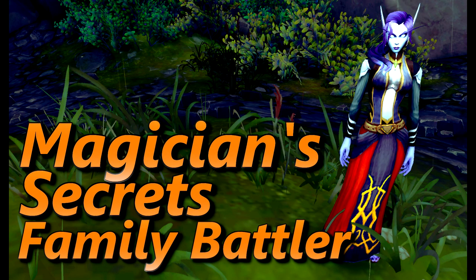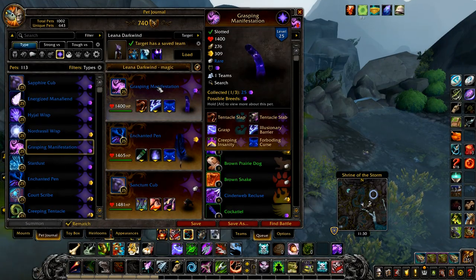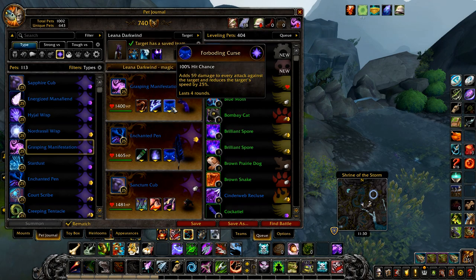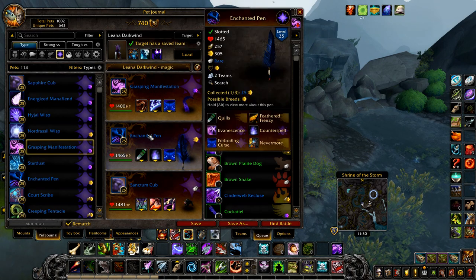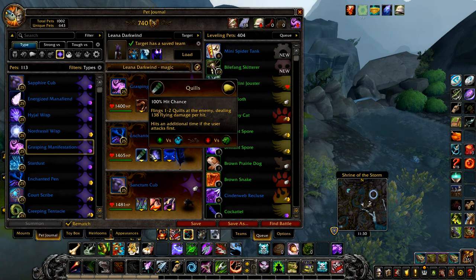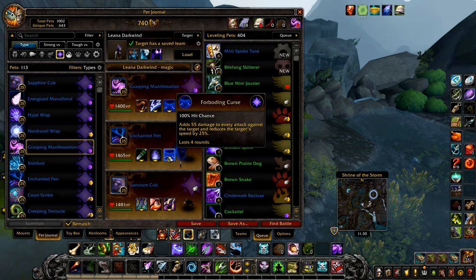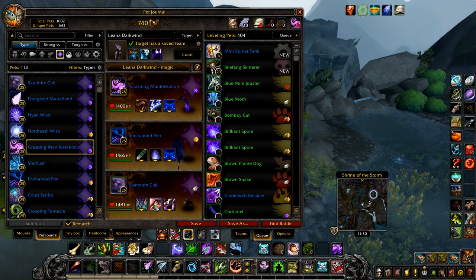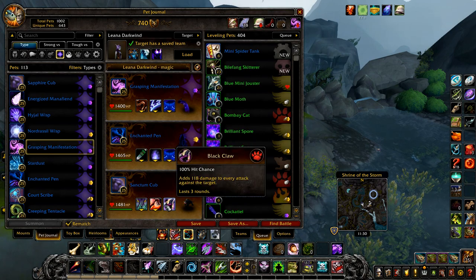Now for Magician's Secrets. Your first pet is a Grasping Manifestation with Tentacle Slap and Foreboding Curse. Your second pet is an Enchanted Pen with Quills, Counterspell, and Foreboding Curse. And finally a Sanctum Cub with Pounce, Leap, and Black Claw.